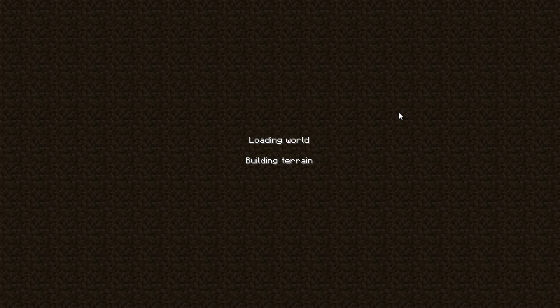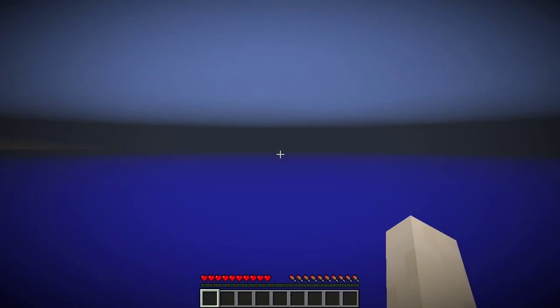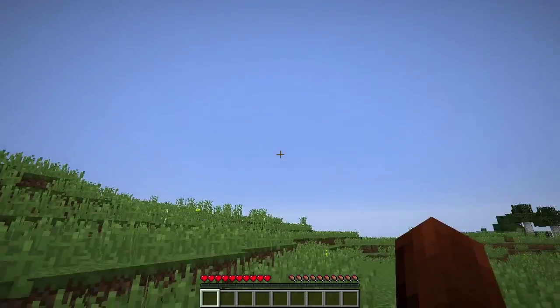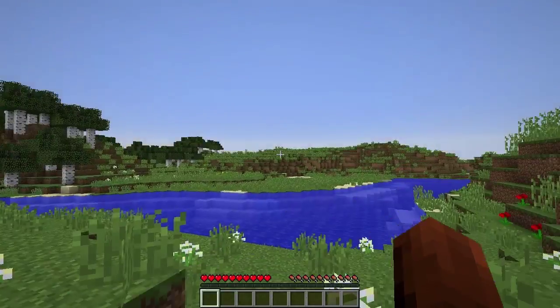We're going to leave everything as is and create a new world. While it's loading, I want to tell you that I changed my key bindings and I'll show you how to do that so there's no confusion. It looks like we're starting in a plains biome with a birch forest nearby.